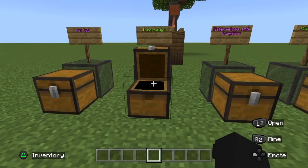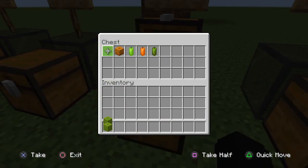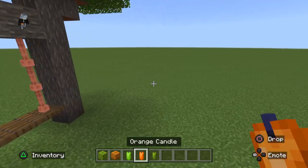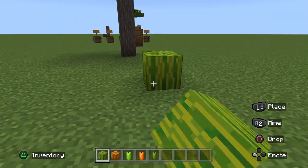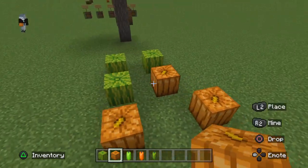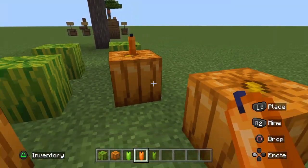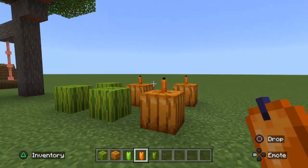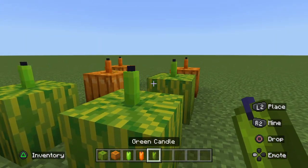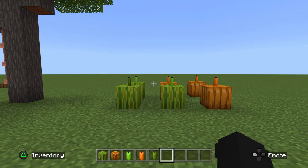Next we have watermelons and pumpkins. You're going to need melon, pumpkin, lime candle, orange candle, and if you want, a green candle. Place your pumpkins and melons in a patch, then get the matching candles and place them on top, because it gives them a nice stalk look. I think the lime candle looks nice on the melon, but that's up to you.